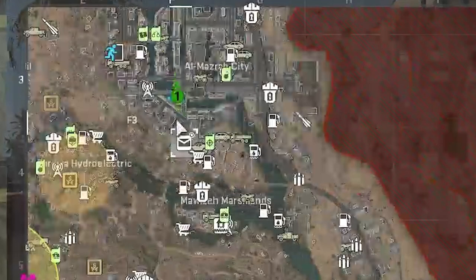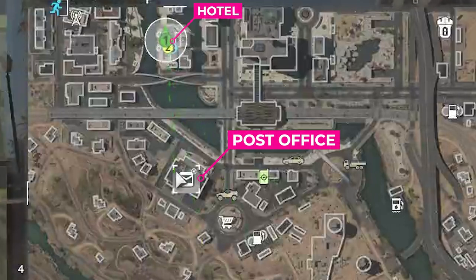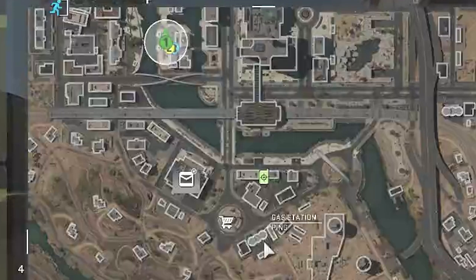As you'll see here on the map, you'll need to go ahead and locate the post office on the south side of El Mazra. Then just go across and cross to a bridge — you will see the Sarwana Hotel here. Go in the middle alley, down at the very end, and you will see a dumpster.